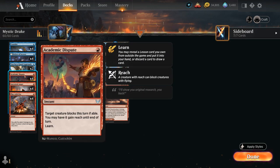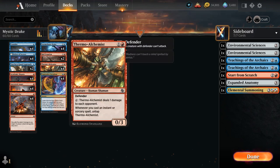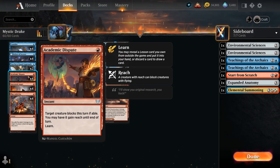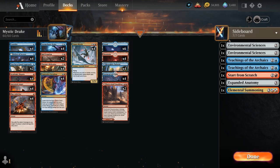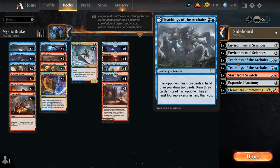We also have the full playset of Academic Dispute — an instant that says target creature blocks this turn if able, and you may have it gain reach until end of turn, and we also get to learn. Normally you wouldn't want to target your own creatures with this, but we can target Stormchaser Drake to draw, learn, and trigger cards like Thermo-Alchemist and Umara Mystic. Every now and then you can also target the opponent's creature to force them to block. By learning, we can grab one of our seven sideboard lessons, including two copies of Environmental Sciences.